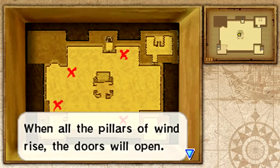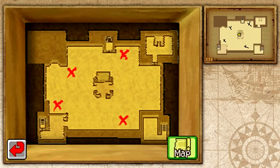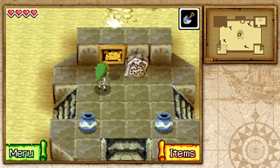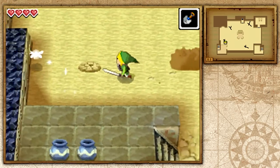'When all the pillars of wind rise, the doors will open.' So basically what I do is X — pretty much just map out where the X's are on my map. You don't have to be too precise because you'll figure out exactly where they are when you actually make it to the spot. Let's go ahead and run to our very first X.